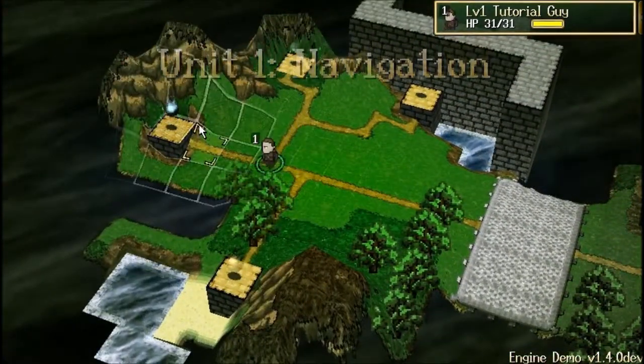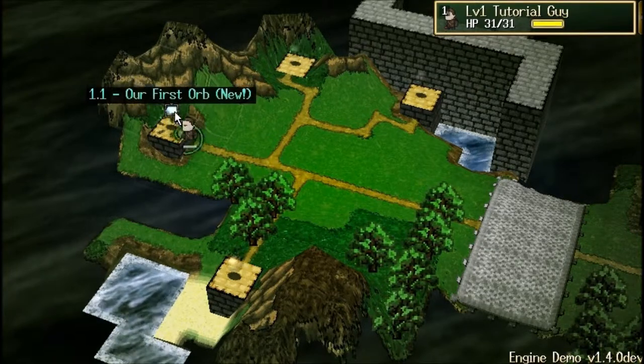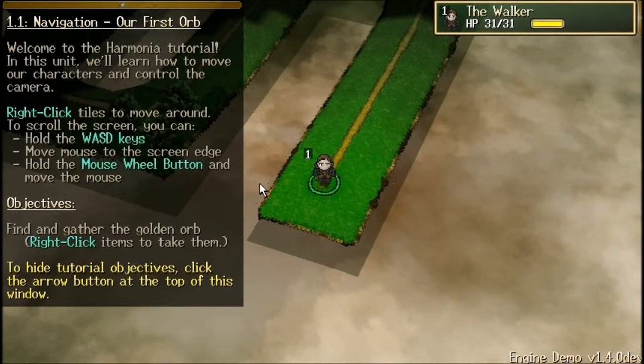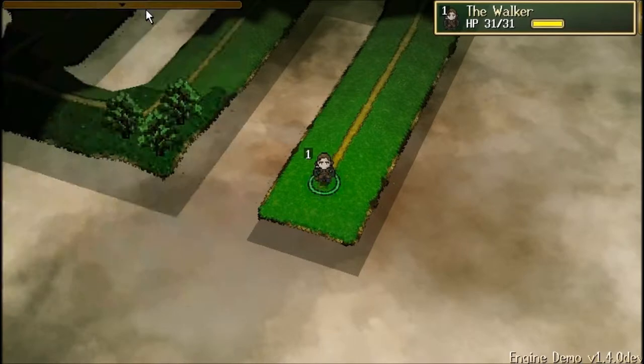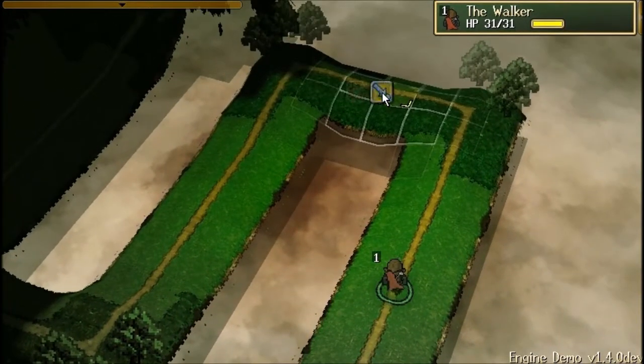In unit one we have our first orb — everything in this tutorial is about collecting an orb to finish the level. When you start a level it gives you a nice explanation of what you need to do and your objectives underneath: what we're learning, and then some straightforward objectives. You can close that whole thing by clicking this button here, which works the same way as the one over there.